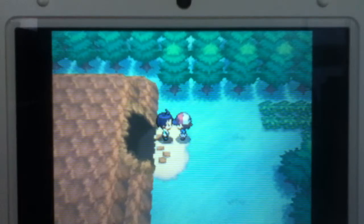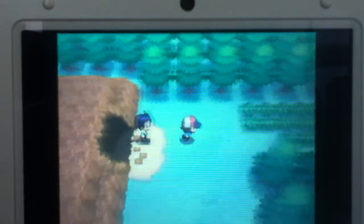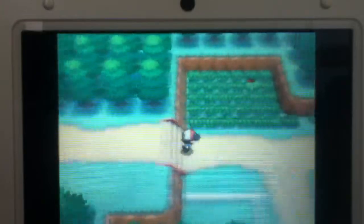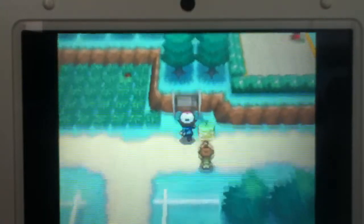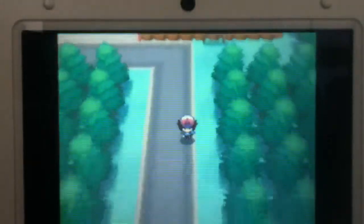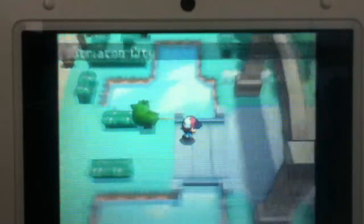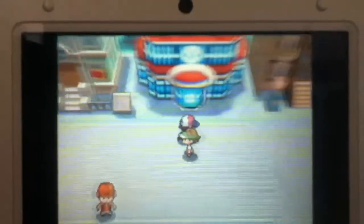Hi guys, ConSwift here and welcome back to the 7th part of my Pokemon White Walkthrough and Let's Play. Last time we got through Dream Yard and beat the Grunts there. This time we will be going through Wellspring Cave, beating the Grunts there and hopefully catching some new Pokemon. Let's see what happens.